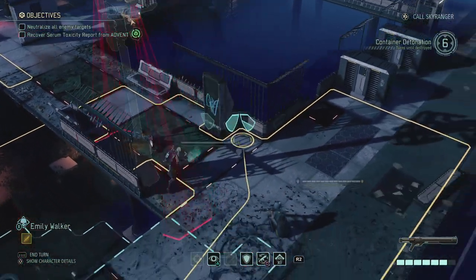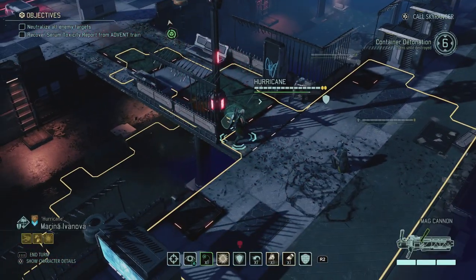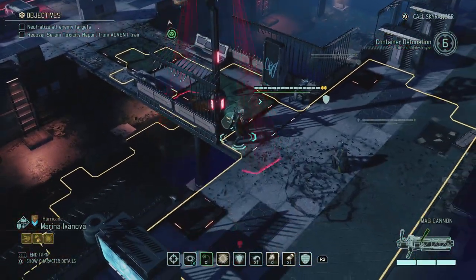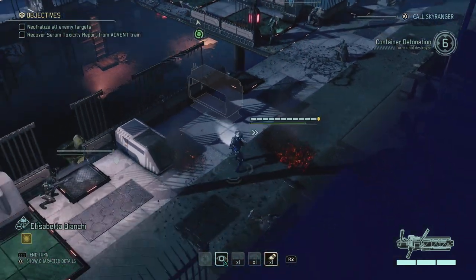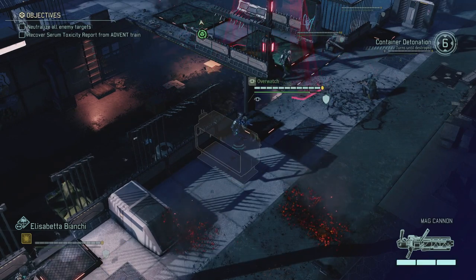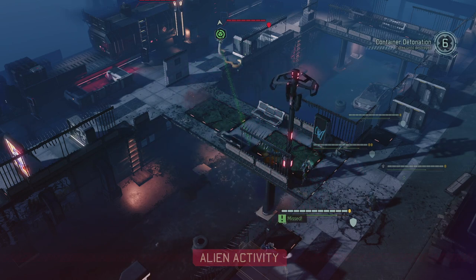Let's move Emily into full cover so she's ready for the next turn. Marina's shots are usually bad so I'm just going to put her on overwatch, and then same with Elisabetta - move her a little bit closer but put her on overwatch as well. A miss on the viper.